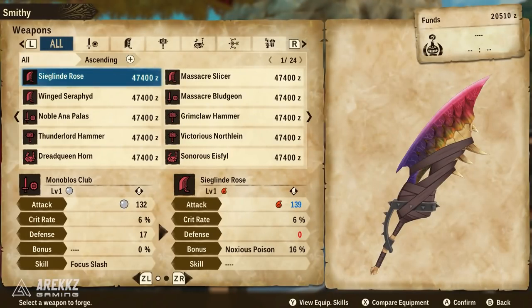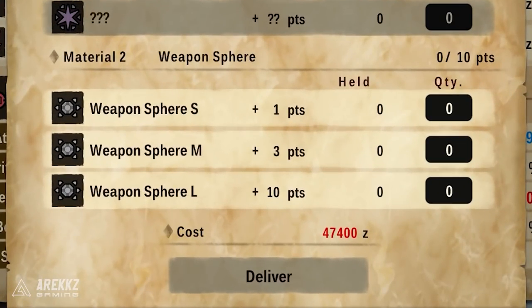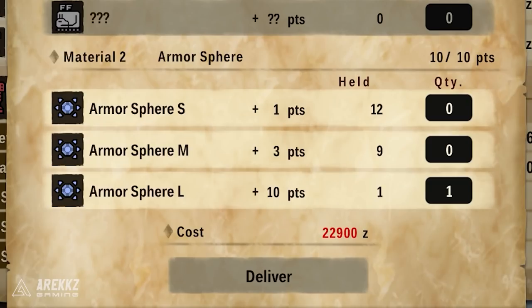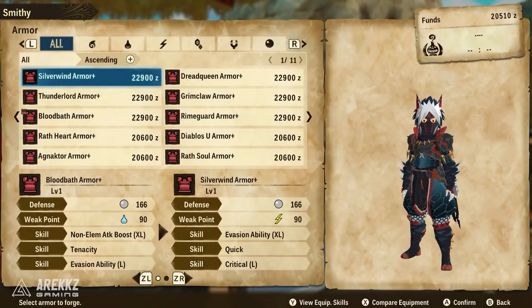When you get to the end of the game and unlock the higher rank quests, when you start farming monsters and want to craft their armor and weapons, they will all require — alongside monster parts — weapon spheres or armor spheres depending on whether you are crafting weapons or armor. For the most part you will come across these pretty organically, but there may come a point, especially if you've been crafting a lot, that you run out. So let's go over where to get these efficiently.